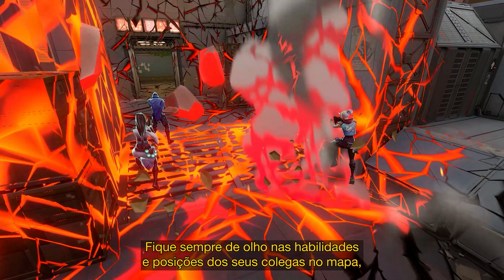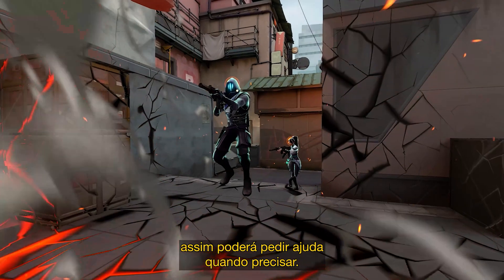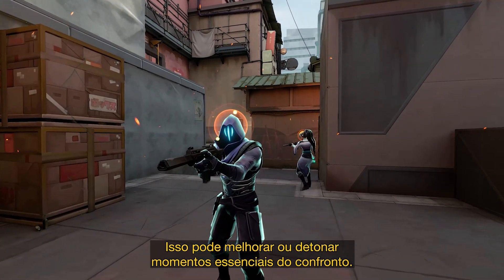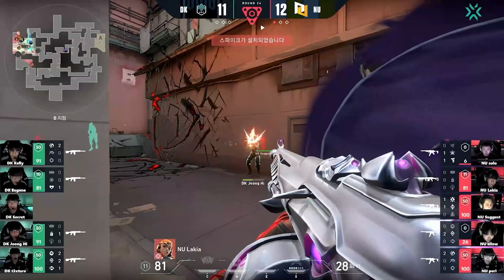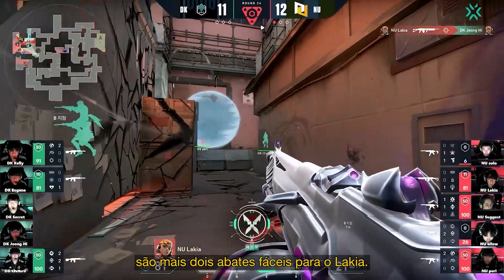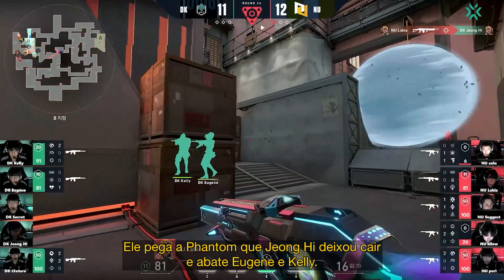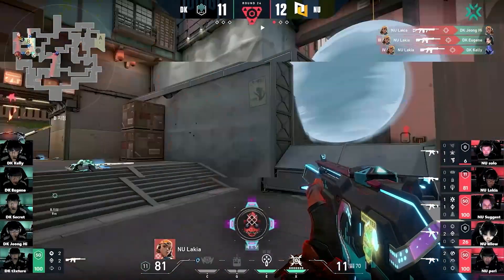Always be aware of your teammates' abilities and positioning on the map, so you can call for help in a pinch. It could make or break your essential teamfight moments. Now that Damwon Kia is stunned and trapped, it's two more easy picks for Lakia. He grabs Xionghi's dropped Phantom and takes out Eugene and Kelly on site — Lakia with four kills!